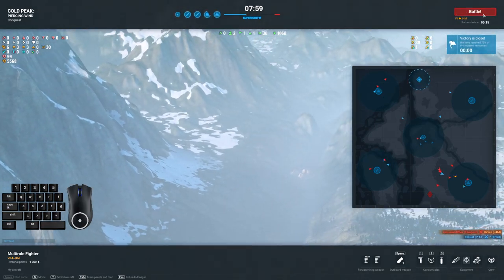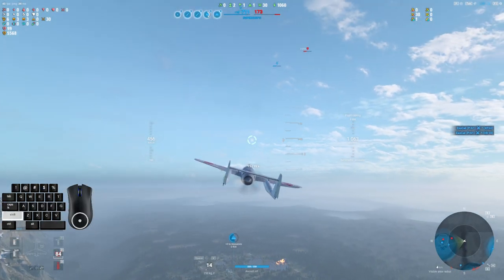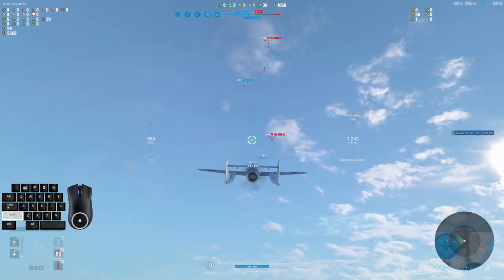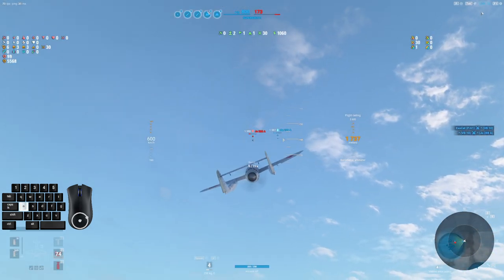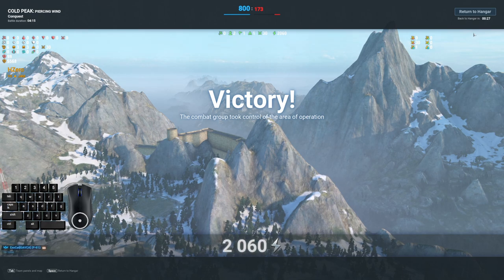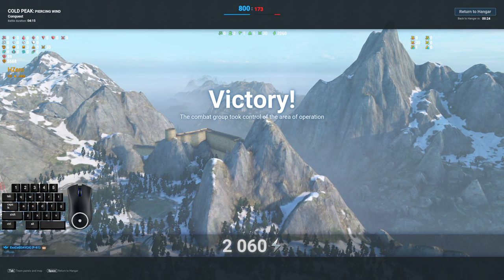We're superiority anyway — I figured this was going to be a short one. I feel bad for the red team on this one; having to go up against the P-61 just sucks. A P-61 in a flight and you've got two ground attackers on cold peak, which is my least favorite map easily.